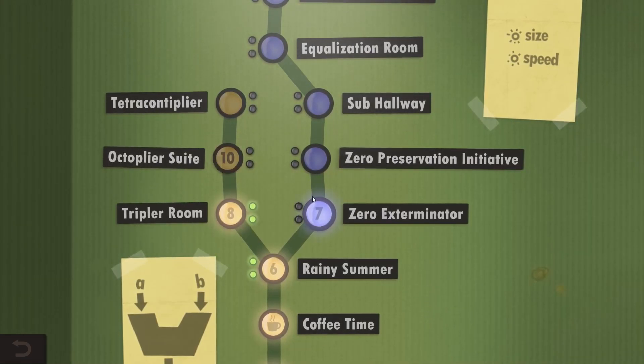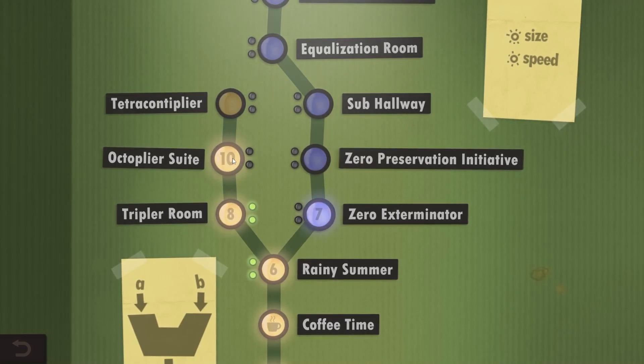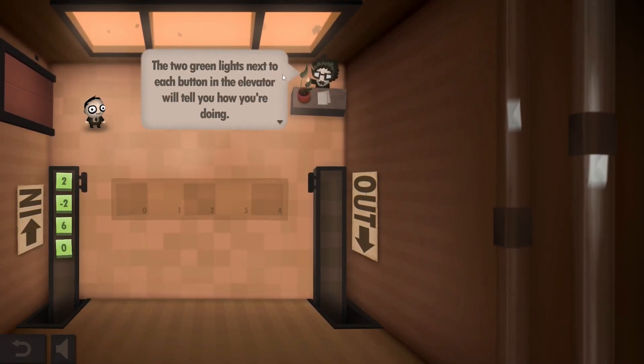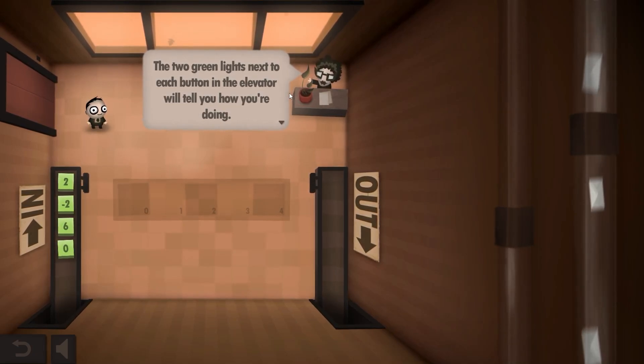But anyway, I would love to go for level 7. However, I really want to complete these two challenges here. So level 10 it is, I guess? Those are supposed to be kind of super hard. Now they explain to me what the green lights mean — I know how this game works because I played the sequel.